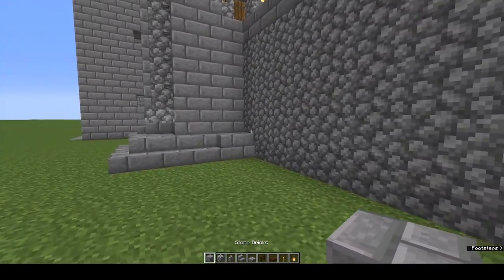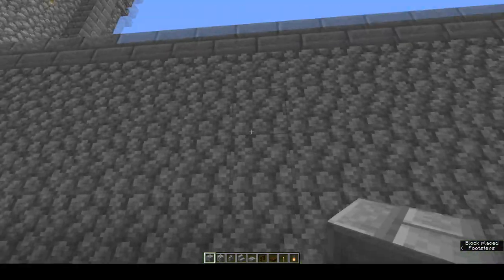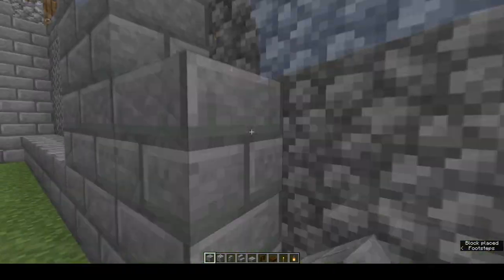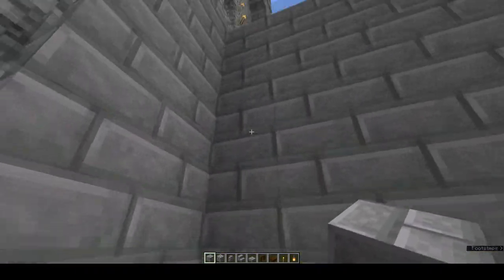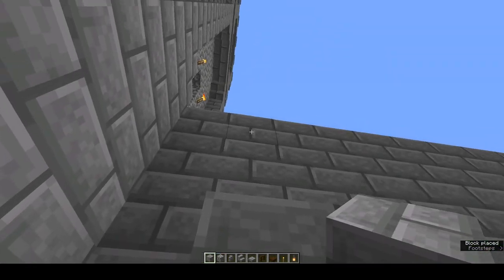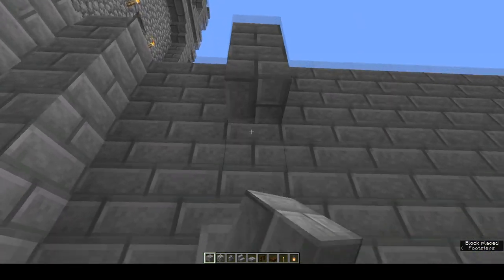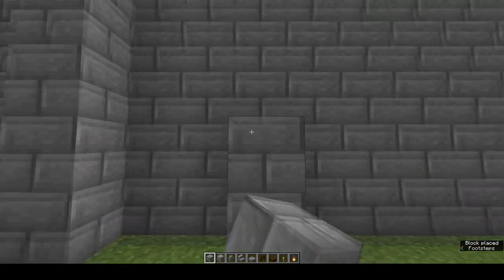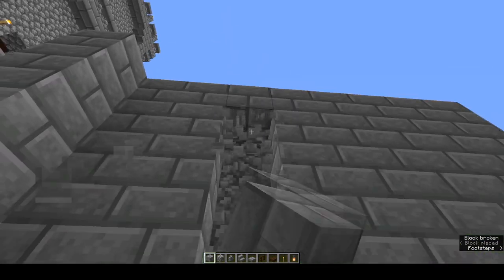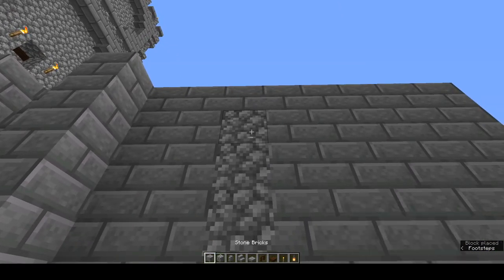Time to come around the back. Again, cover this wall up to a height of six blocks with stone brick blocks. Now we're going to leave a gap of one block from the tower and go up six blocks, then leave two blocks between each of these columns. And again, if you want to replace these with cobble, go ahead, but make sure you leave the top one a stone brick.